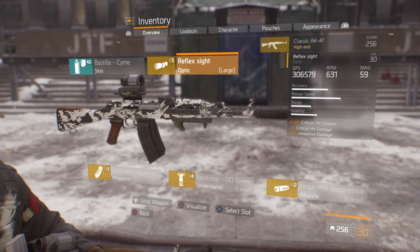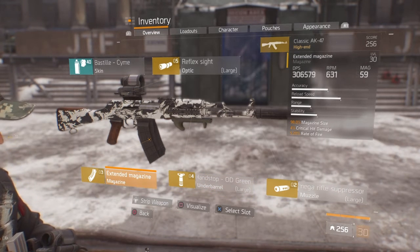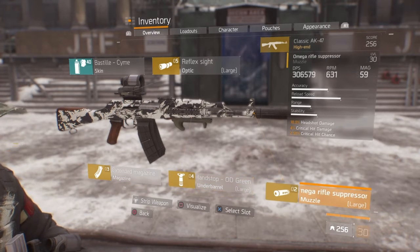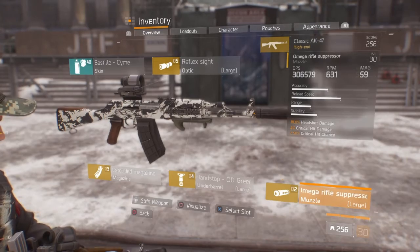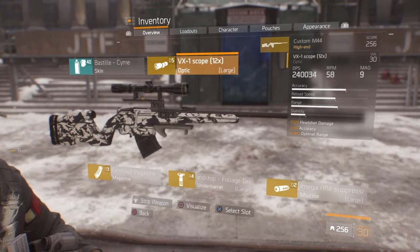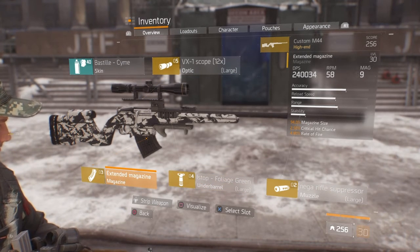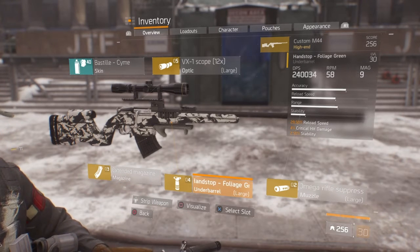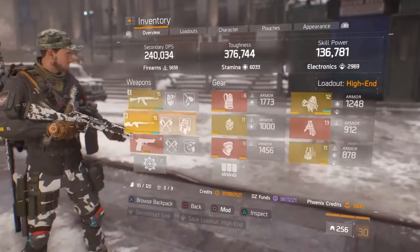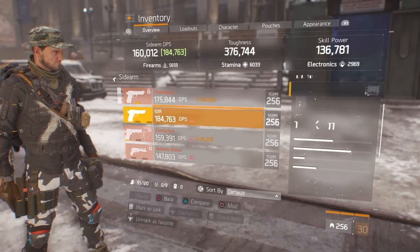For the mods on my AK I'm running the reflex sight with crit chance, crit damage, and headshot damage — really good scope. For my magazine I'm running magazine size, crit damage, and rate of fire. For the barrel I have reduced optimal range, headshot damage, crit chance, and crit damage. For my sniper scope it's headshot damage, and my magazine has magazine size, reload speed, crit damage, headshot damage, and crit chance.